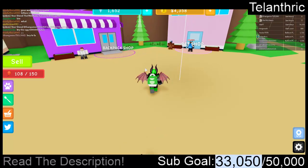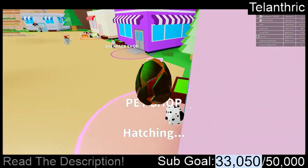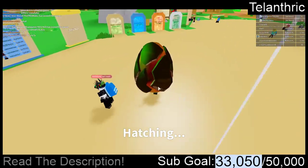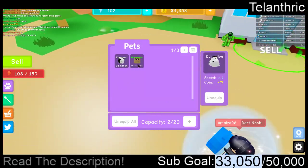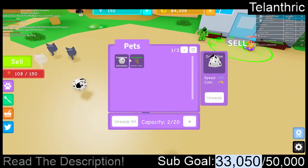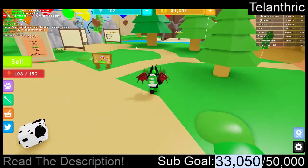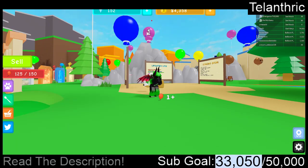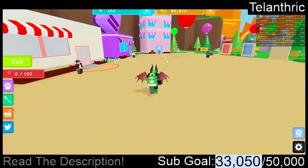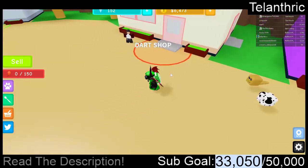We have 1,652 gems, so let's get the Tier 3 egg and see what we get. We got a wooden alligator — uncommon — so let's equip that. It gives plus 33% and plus 8 speed, which is good. I'm gonna equip that, and now I am slightly faster and get a little bit more coins. Let me know in the comments if it would've been better to save up and buy the Tier 4 egg.